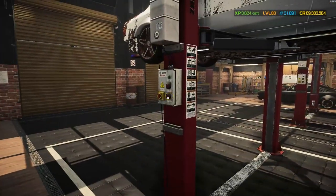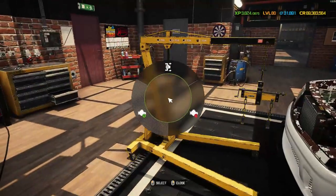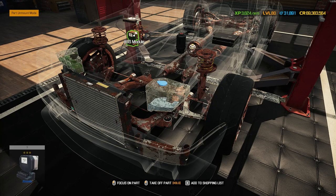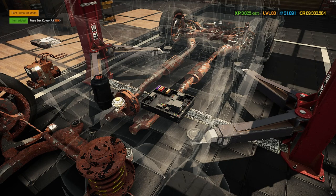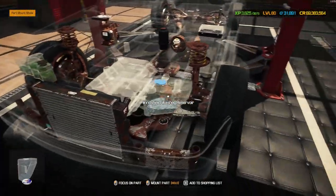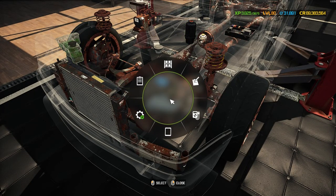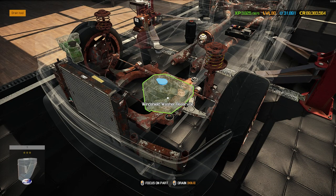Let's get the starter out and the big old gearbox out as well, ready for a new performance replacement we can tune later. Let's rip that engine out with the engine crane. Inside we've got a washer reservoir, radiator, coolant reservoir, ECU, ABS pump and module, power steering reservoir, brake servo, and a fuse box. Down the back we have the battery, fuel tank, and fuel pump. We also have two small intercoolers at the front. Let's drain the liquids from all of these and strip everything out.